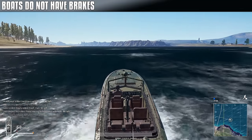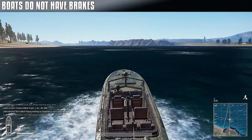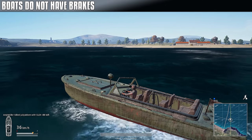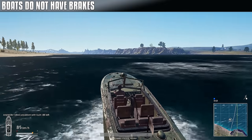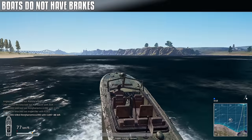Boats do not have brakes. Now this is a video game - some, including myself, may have thought that holding the S key or spacebar makes the boat stop faster. It simply slows down by itself and does it rather quickly. As we can see here, accelerate to full speed - well about full speed - and then just let go. Like that.